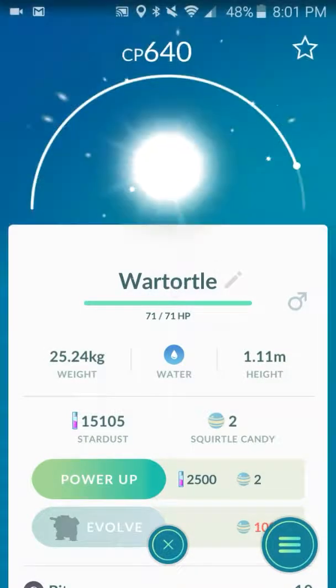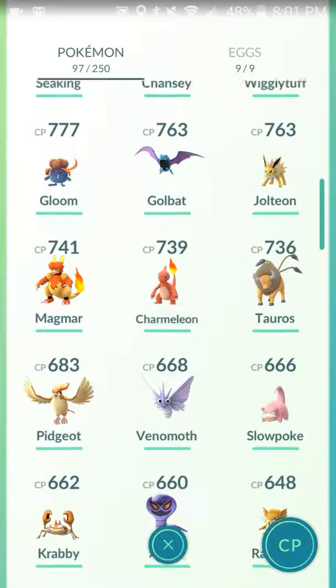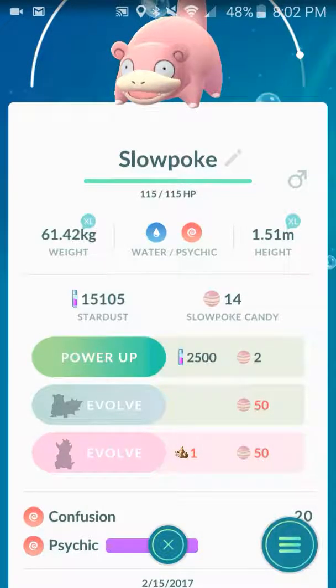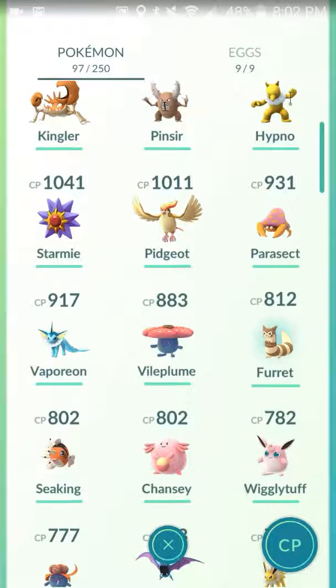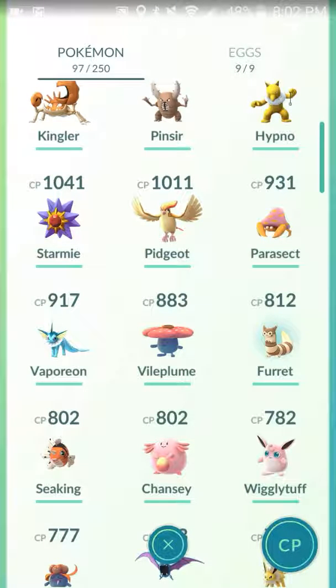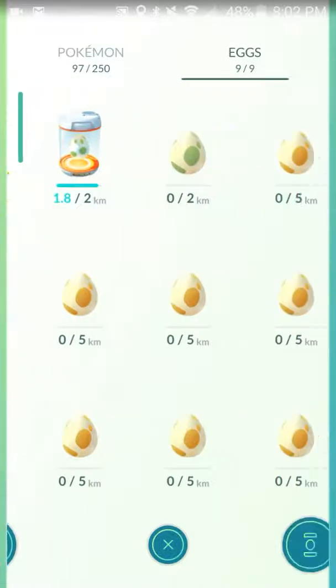I got this Oddish today from an egg — I was a bit disappointed. I got this Slowpoke with amazing CP. You can evolve it to a Slowking with that special item — or Slowbro without the item. I didn't know that, which is cool. I got this Furret on my way back from my run today — he's pretty strong, has Hyper Beam which could be very helpful. I'd like to get a high-CP Johto League Pokemon just to scare people in gyms.